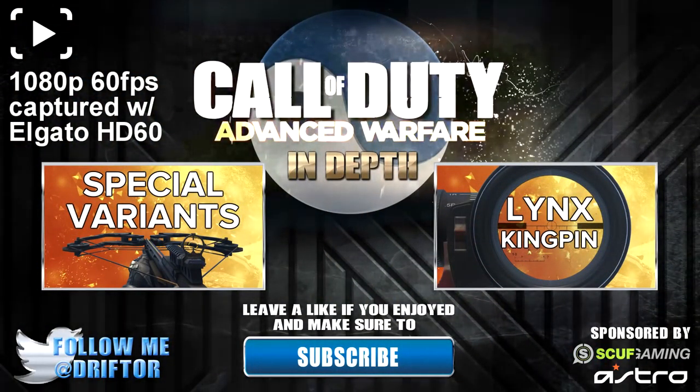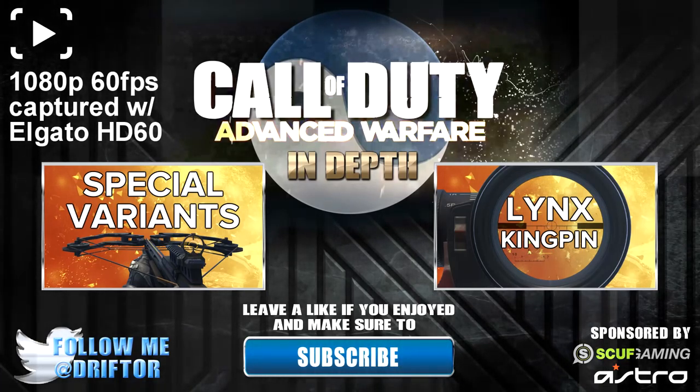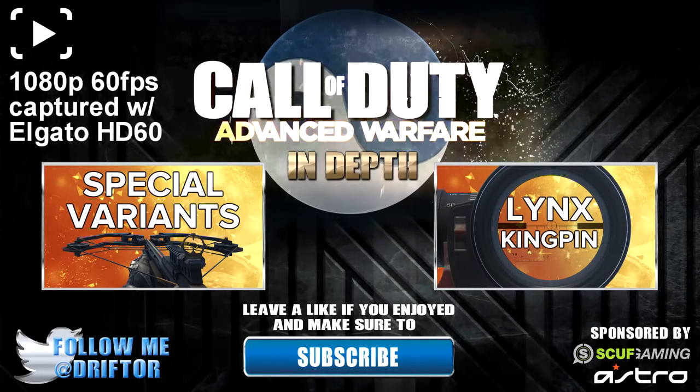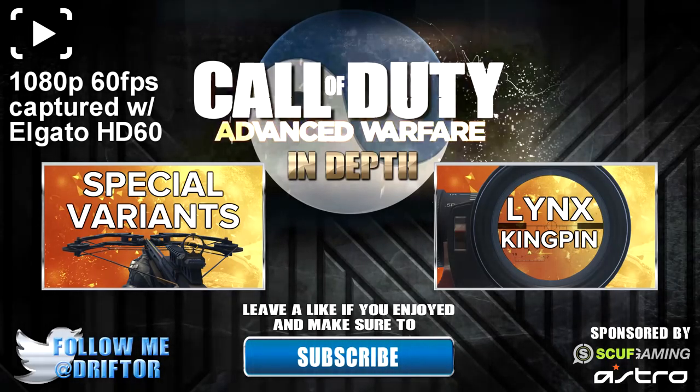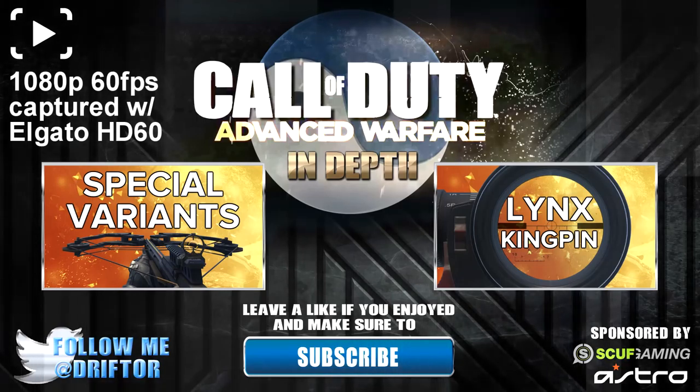Again, great attachment — really can't go wrong with it. Well guys, that's all for this episode of In Depth. I hope you enjoyed it and learned something useful. If you'd like to check out the previous episode, that's on special variants. The next episode is going to be on the Lynx Kingpin — getting back into sniper rifles. As always, if you enjoyed don't forget to like, favorite, and subscribe. Drifter out.